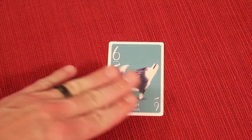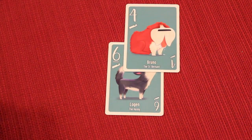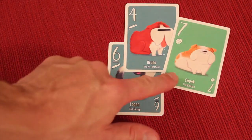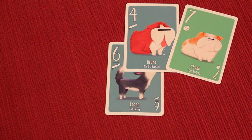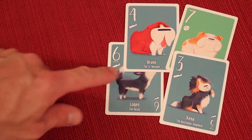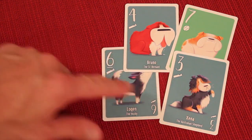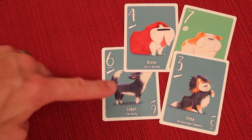They lead the new trick with a suit, and the next player follows. If a player doesn't have any cards of the led suit, they throw an off-suit card — this is called sloughing — and usually cannot win with it. The highest card of the led suit wins the trick, even if an off-suit card has a higher number.